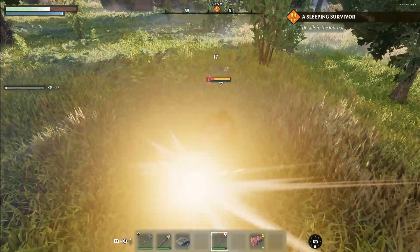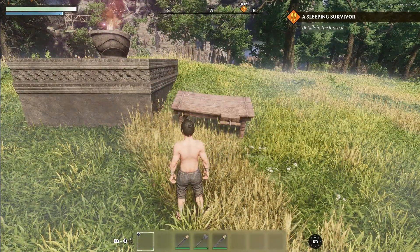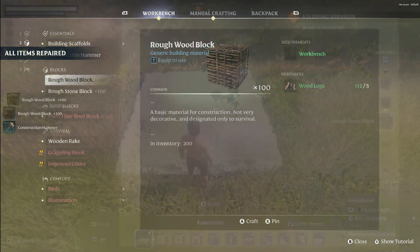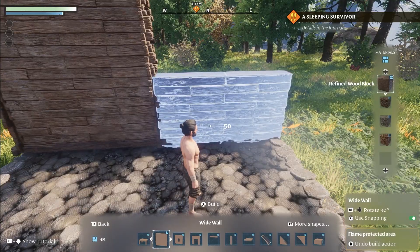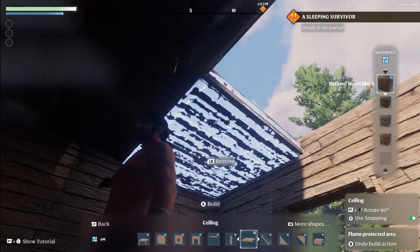You can now defeat the wolves, gather experience, loot resources and some raw food. Building a first basic shelter is the next important step for survival. Use a workbench to craft a construction hammer and some building blocks. If you want to learn more about building and terraforming in Enshrouded, you can check out the video available in the top right corner of your screen or find the link in the description down below.